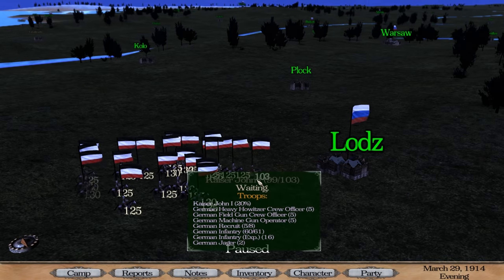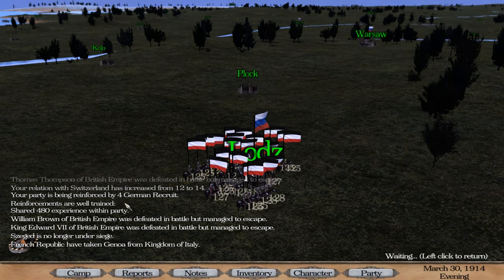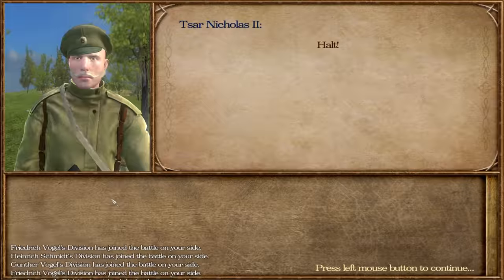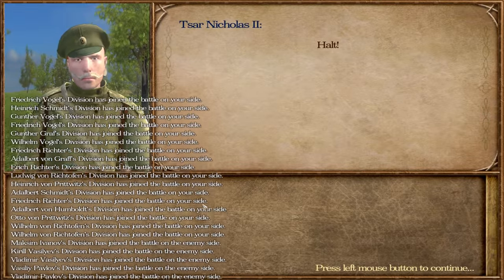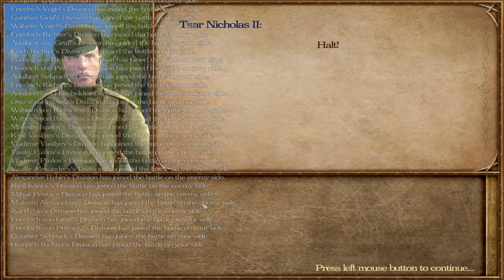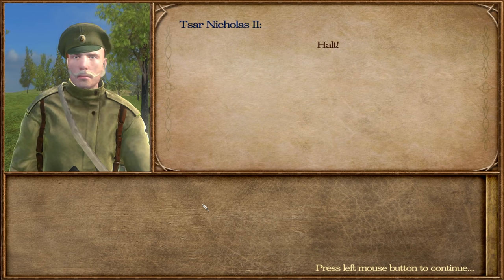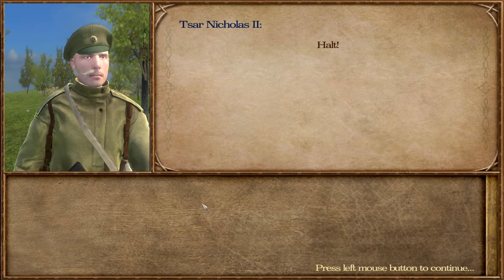Hopefully the Tsar comes out to meet us. Oh — the French Republic has taken Genoa from the kingdom. My plan worked by allying with Italy, because the French are now going after the Italians — they've taken Genoa, which leaves my frontier safe. And this is exactly what I was looking for: the Russians have turned up. Let's see what their numbers are.